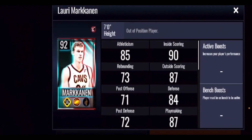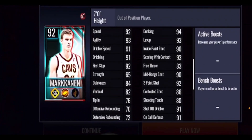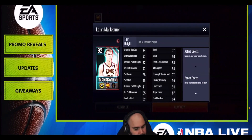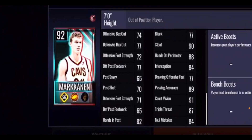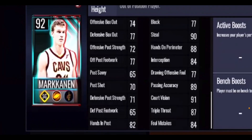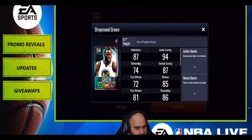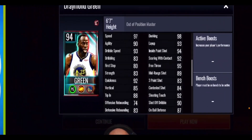The 92 overall Larry Marcanin has some pretty nice stats for a shooting guard: 92 three-point shot, 90 mid-range shot, 94 dunking, 93 layup, 92 speed, and 93 agility. On the back end he's got a 90 steal, which is great, and solid playmaking stats with 89 passing accuracy and 91 court vision.